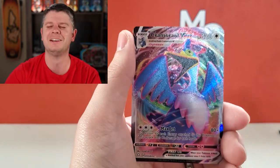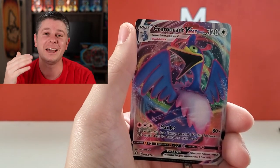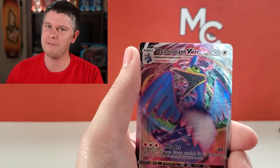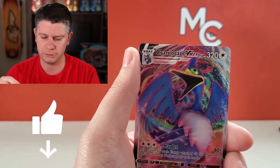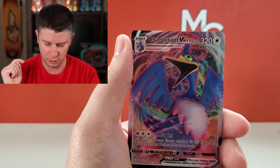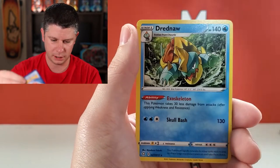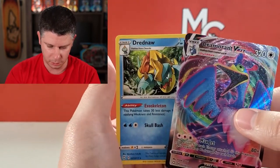We've got a Cramorant VMAX. I don't know what it is about this card — I pulled five on that live stream and at least five or six for myself. But wait — I do see a card behind here, which is very interesting. Either I did the card trick wrong and didn't notice, or there is another card behind this — which would mean we have an error pack. Let's see what we've got. We've got an error pack and a Dreadnought. In this pack there was a double rare spot.